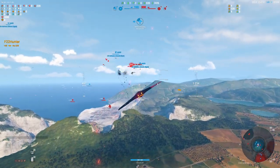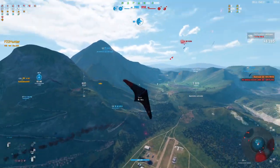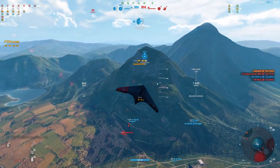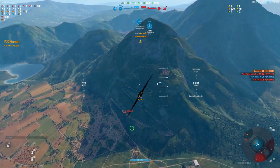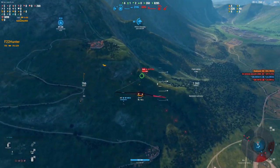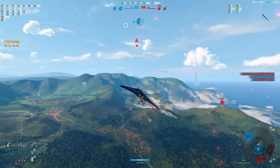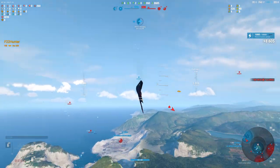Energy fighters are good at countering heavies because they've got generally the speed and the boost time to do that. Defensive light fighters — what I would call defensive light fighters, more often known as turn-and-burn fighters, your Japanese and Yak line — they're not as good at hunting heavies. They don't have the energy, the climb rate, the boost, or the speed to be able to do that.